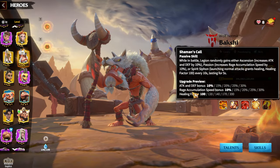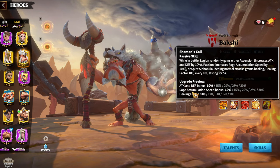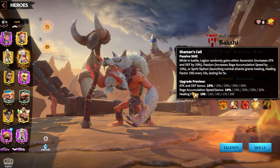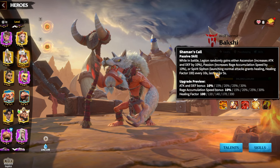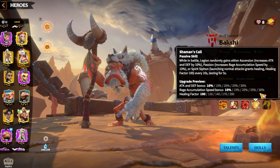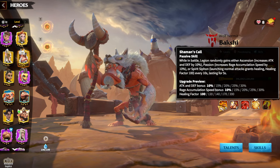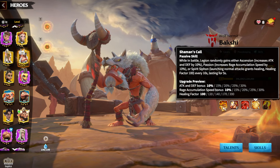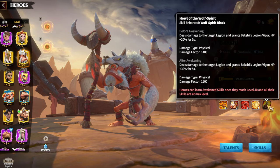The most important Bakshi skill for this hero pair is the fourth skill: when in battle, the legion randomly gains either Ascension (increasing attack and defense by 30%), Passion (rage accumulation speed up to 30% — which we want most), or Spirit Siphon (200 healing factor, giving more survivability). Healing is another way of being tanky in this game.